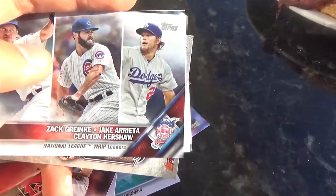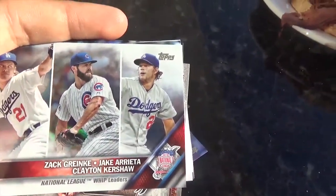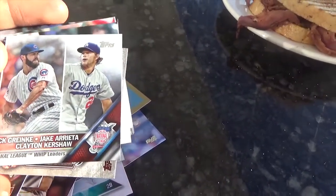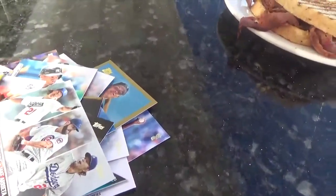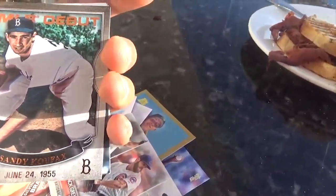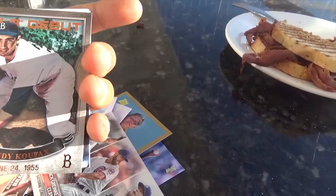We got the National League Whip Leaders card — so you got Zach Greinke, Jake Arrieta, and Clayton Kershaw right there. I forgot what Whip means. Then we get our first retro card: Sandy Koufax. That's nice.